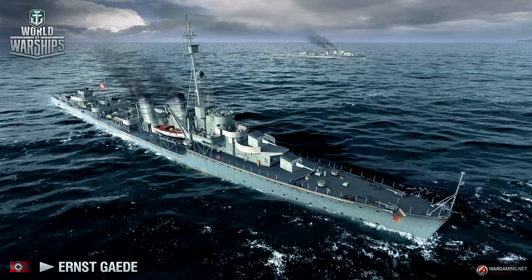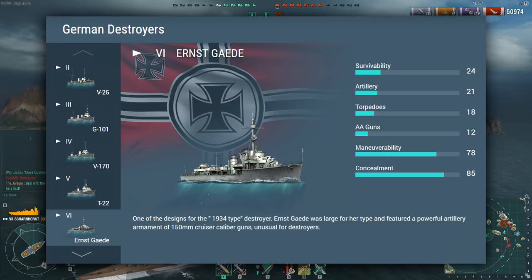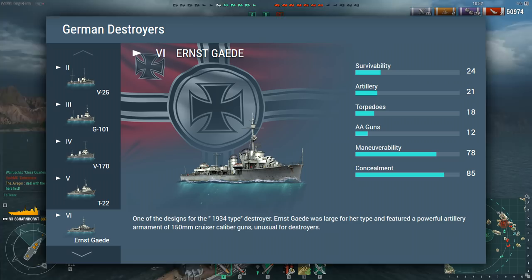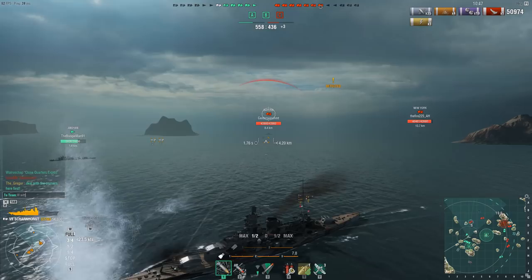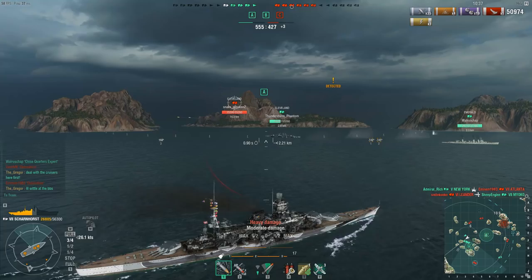At tier 6 we have a paper design with some interesting armament choices. For a destroyer, it's pretty big. Main armament: a choice between four 128mm or four 150mm cannons. AA consists of two 37mm cannons in single mounts, four quadruple-mounted 20mms, and four single-mounted 20mms. Max speed is pretty good at 36 knots. The artillery is solid, and I imagine the ship would be quite versatile — it can harass a wide number of ship classes while using its torpedoes to take down bigger fish. Like tier 5, good concealment values.